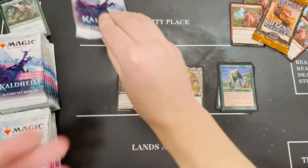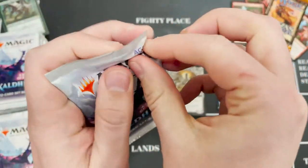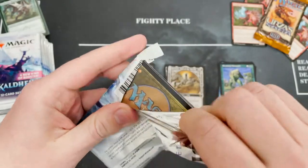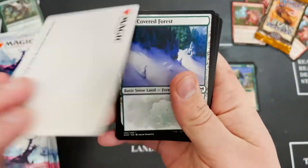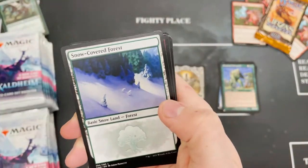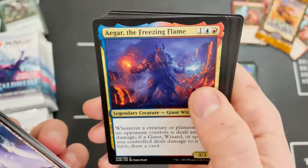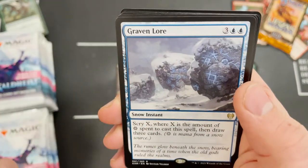Pro opening — oh no, I biffed it! Oh, this is terrible. Welcome to the worst pack opening on YouTube. Toski though — that makes it better. That gets the award for worst pack opening I've ever done on this channel. Agar the Freezing Flame, Glimpse the Cosmos — getting into the rares.